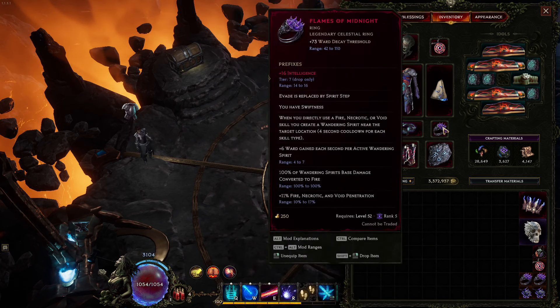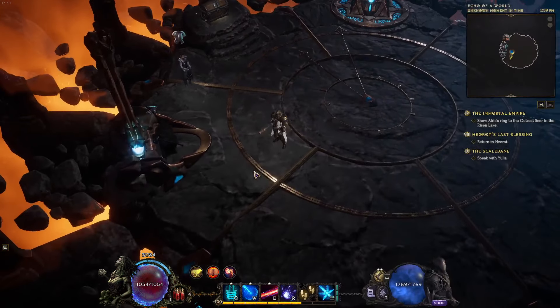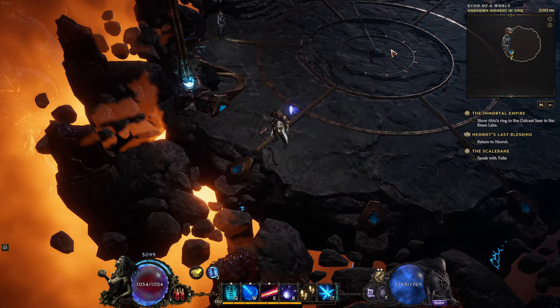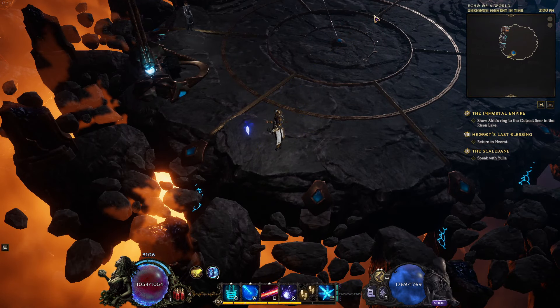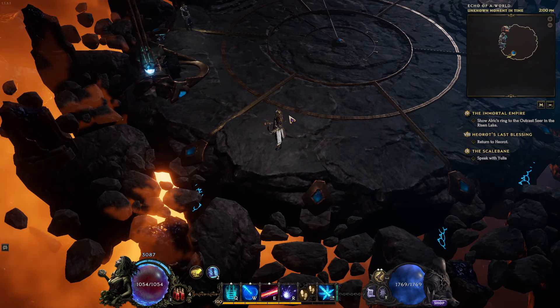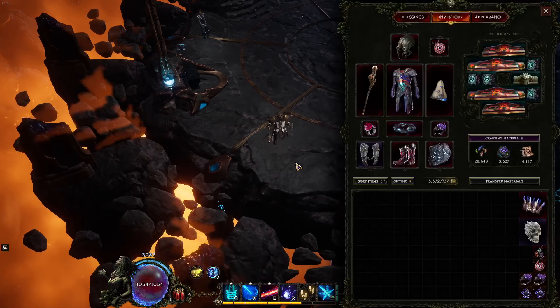For mobility we're also using Swiftness, the Flames of Midnight ring. It gives you plus 20% move speed, which with Wrong Warp is also 60% increased damage. It also gives you a screen-wide teleport on a 4-second cooldown via Spirit Step — you use a fire skill, get a little spirit, evade to it, then the spirit returns. This is extremely underrated and gives you an absurd amount of mobility. You can zoom through echoes very quickly, do sub-90-second Temporal Sanctums, which is great for slamming items or speed farming. For boss killing, you swap out Disintegrate and grab Arcane Ascendance. When running echoes, you run Disintegrate for the Midnight Ring.